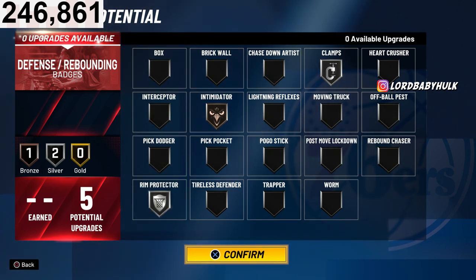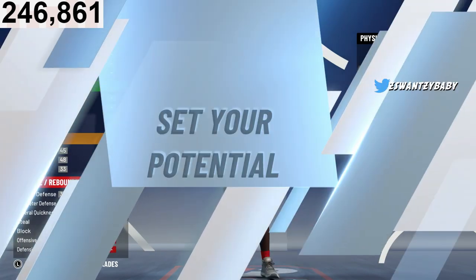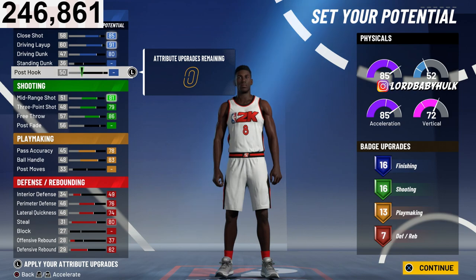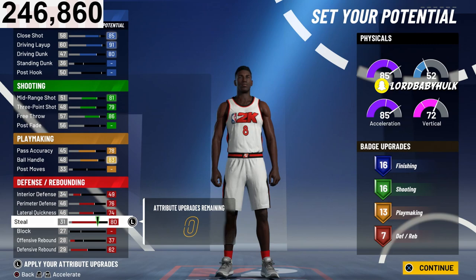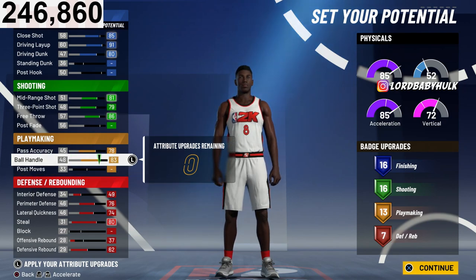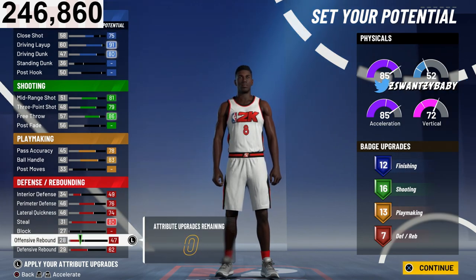Now for the 2v2 version — you're going to pick point guard, same pie chart, same physical setup. For the explanations, watch what I said earlier about the other build. In the 2v2 version you're going to rock these attributes: you'll have seven defensive badges and 13 playmaking badges instead of 15, and seven defensive badges instead of five. You got your interior defense up, a little offensive rebound. You could go more with this but you're going to really have to pull from somewhere — maybe knock finishing down to 12 to get more defense.